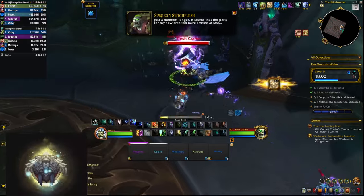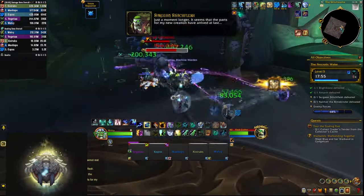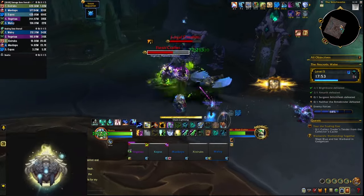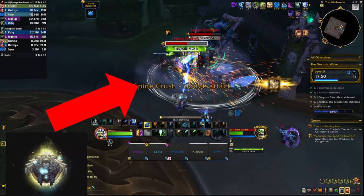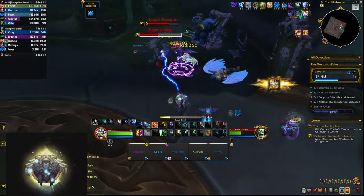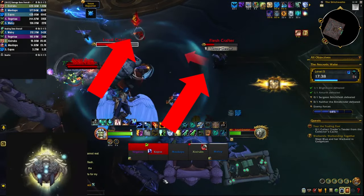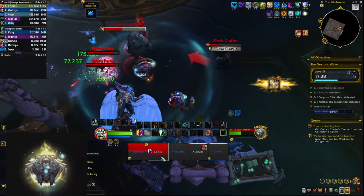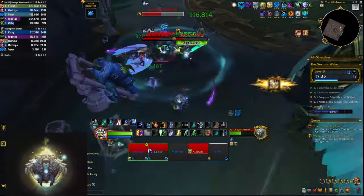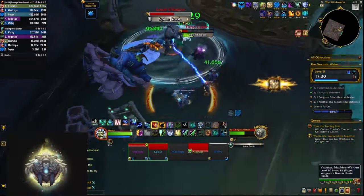After you kill that boss you have to go up into the necropolis and kill all the trash there. Some packs are going to have a flesh crafter with a loyal creation. The loyal creation is going to do a big circle that you need to get out of, and the flesh crafter is going to try to cast Repair Flesh to heal the big mob — simply interrupt that. Be prepared for when they cast Throw Cleaver — they mark a player with a red arrow and you have four seconds to put the loyal creation between you and the flesh crafter so it takes the hit instead, otherwise you're going to die. If the loyal creation is not there you can also use your tank to soak the hit.